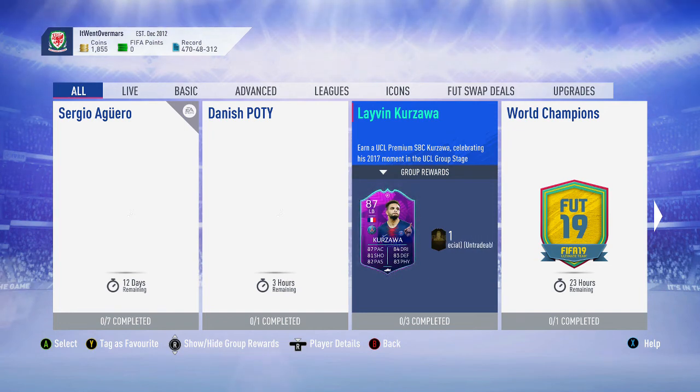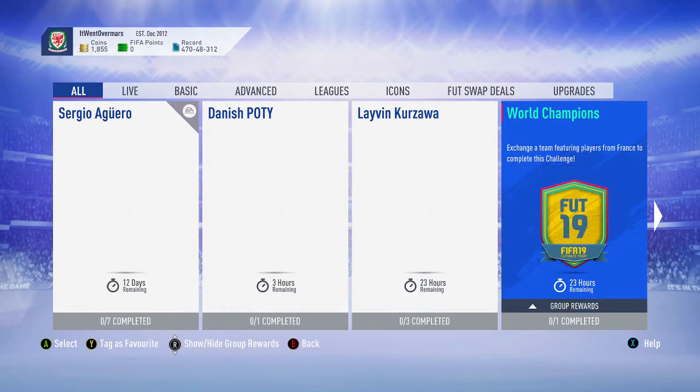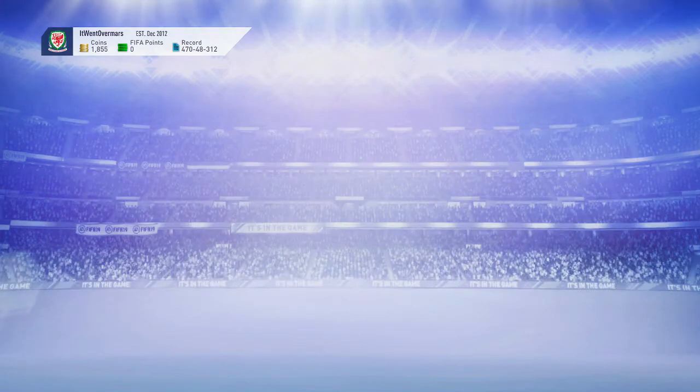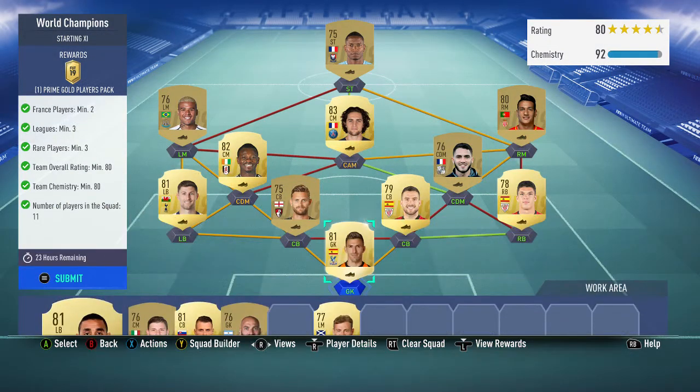We're back in a video. Today we're going to be doing the World Champions SBC. You get a Prime Gold Players Pack for it, so a 45k pack, and it's pretty easy to do. I'm going to be showing you the method I used - it's a really cheap method as well. You need two French players, minimum of three leagues, minimum of three rares, minimum rating 80, and 80 chemistry.